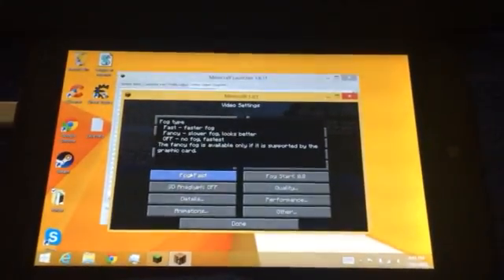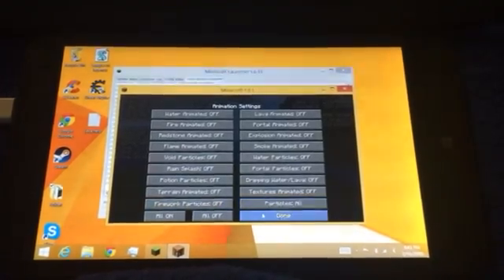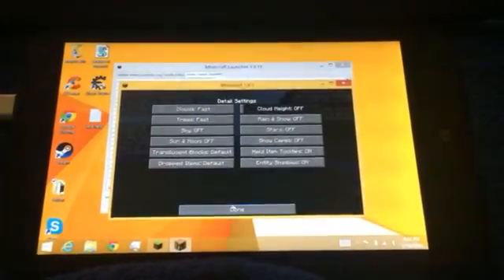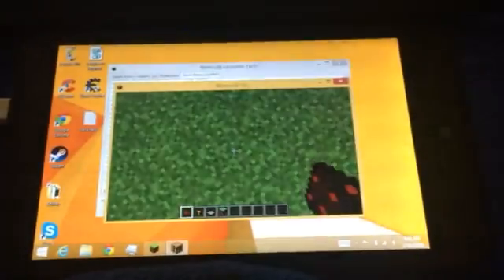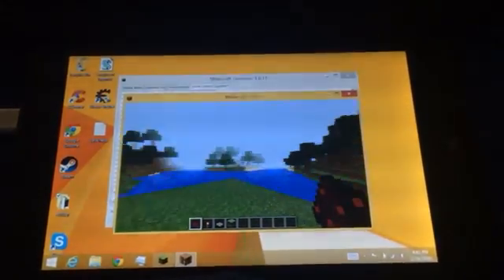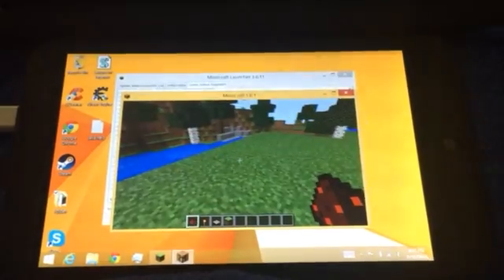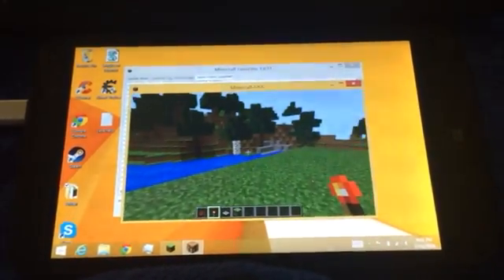This is with the OptiFine mod — everything's on low. If I go to video settings, everything on here is on low, animations everything's off, everything's on the fastest it can possibly be, yet everything still works and everything looks like it's supposed to. One thing is I don't think there are particles — those particles would slow down the game.